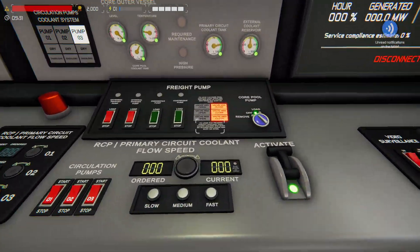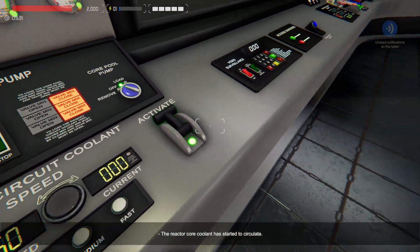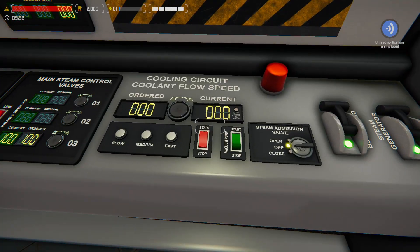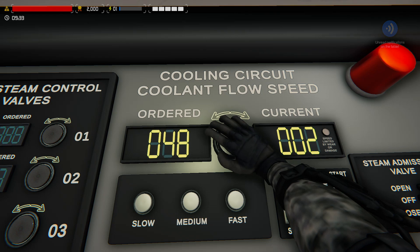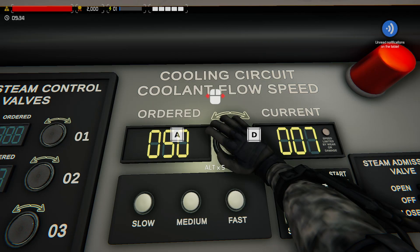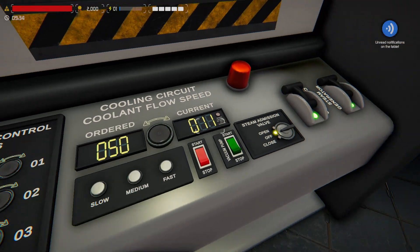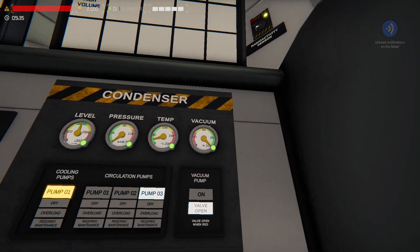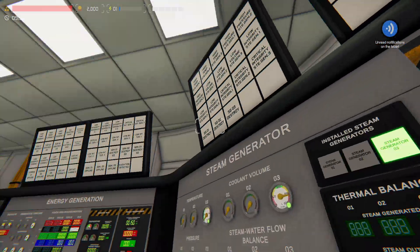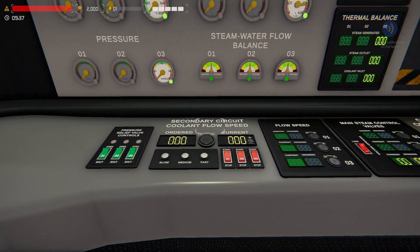Now we are ready to start the reactor. First, turn on our coolant pump and set it to 50% — the shortcut key for medium is the medium setting. Next, we switch on the condenser and also put it at 50%. You can adjust by left-clicking and moving your mouse left or right, or hold it and press A and D. Hold Alt to go up by a factor of five. Our vacuum is now at 100%, so we can switch the vacuum pump off — it will remain that way unless something breaks or we vent pressure.